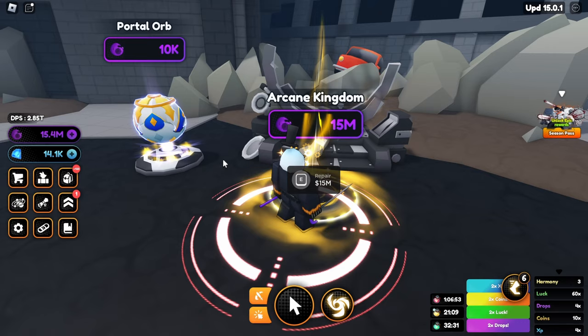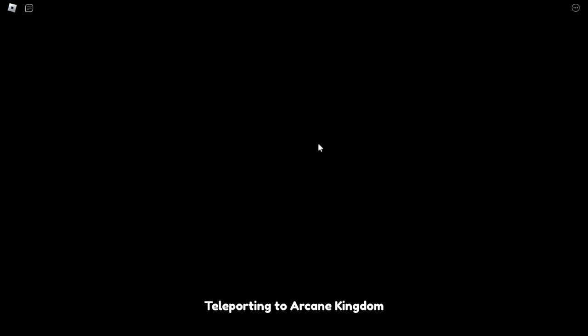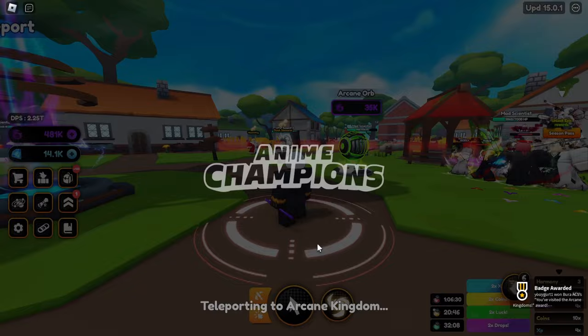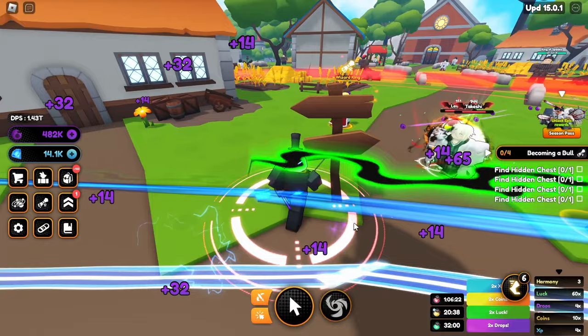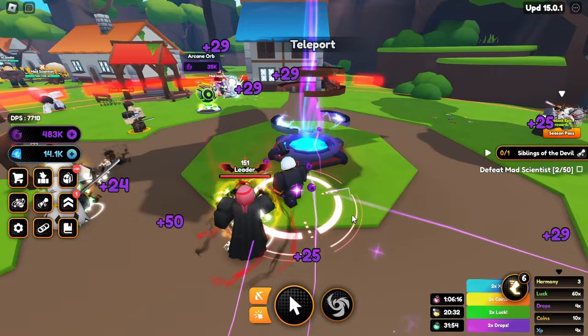We got 15 million dark matter, so we can get Arcane Kingdom — three, two, one, let's repair it. There we go, let's go inside! Teleporting and here we are. Firstly let's talk to the Dust Samurai NPC over here and come talk to the Wizard King. This world is based on Black Clover, which is pretty cool. We also have this Icon Orb over here.